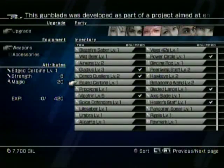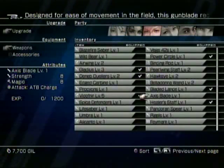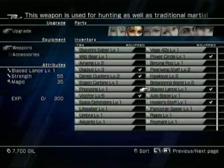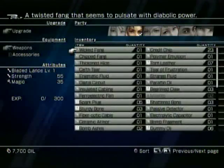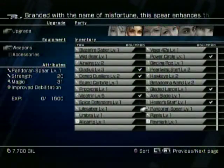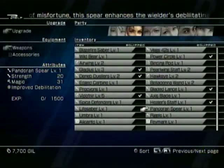What does Fang have? What is Fang's weapon? Not Hope's weapon — I don't care about Hope's weapon. That's Snow's. I don't care about Snow. I haven't upgraded it at all. Does she have anything better? Improved Debilitation. I don't know what that means.